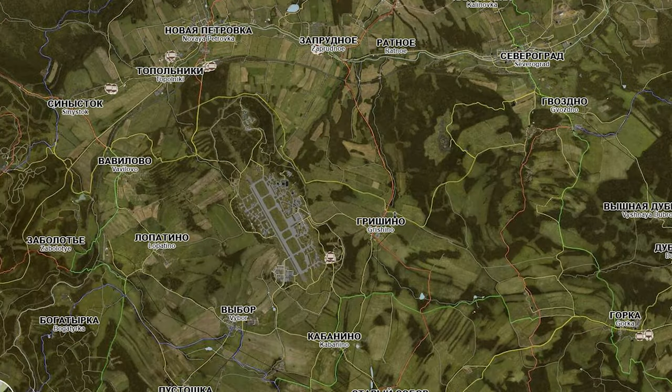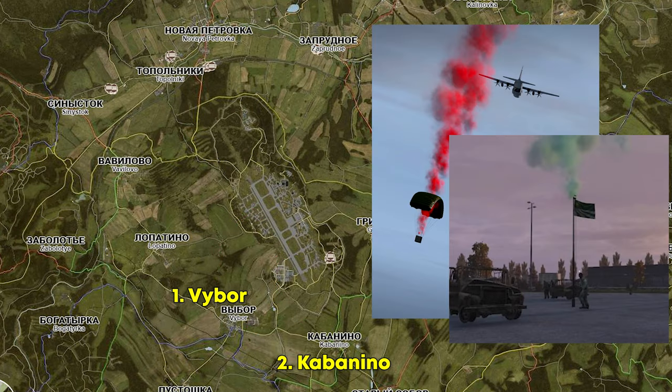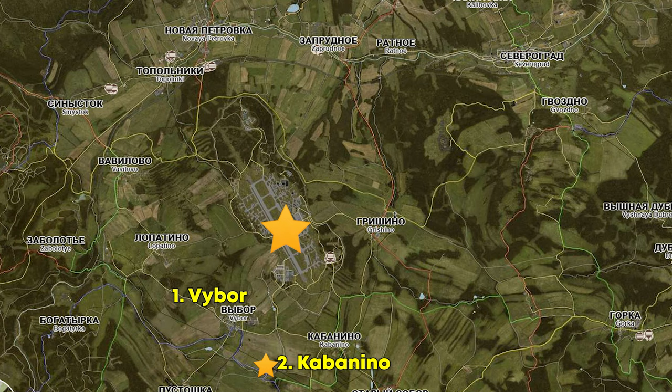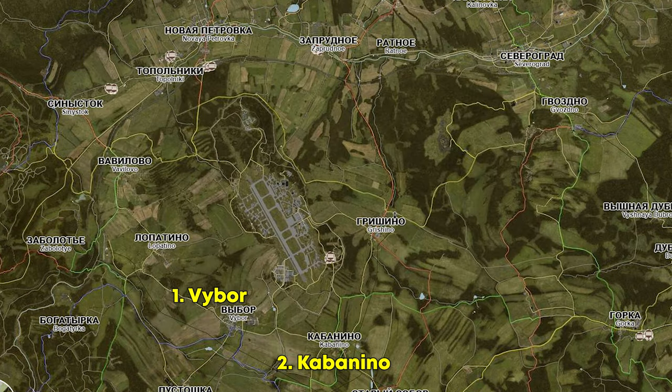There are three to four main towns that are superior for building. Number one: Vibor. Number two: Cabernino. Number three: Gushino. Number four: Naviah. All of these towns are very close to loot, either server-generated or vanilla. Vibor and Cabernino are close to areas like VMC and Northwest Airfield and the keys associated with those areas. They're also really close to PvP events like airdrops and king of the hill, which normally spawn at Northwest Airfield, VMC, or Mchitino.